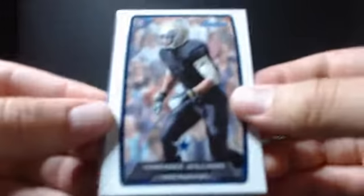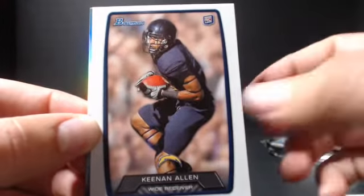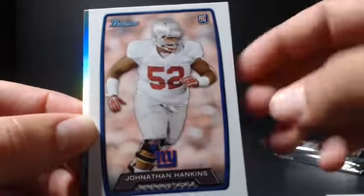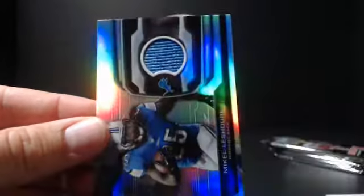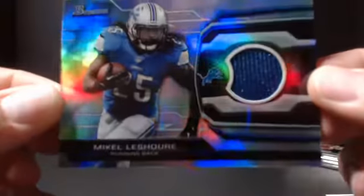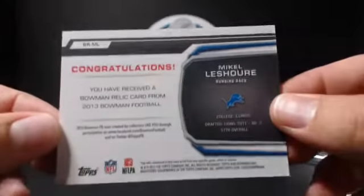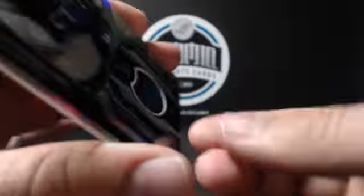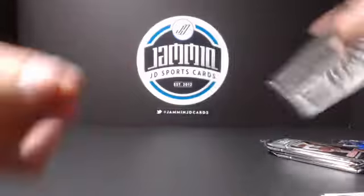Looks like we've got something a little thicker in this pack. Terrence Williams, rookie. Keenan Allen. Ryan Broyles. And ooh, nice — relic! So we did get one of the relics. Mike Shore. It's a nice card. These are not numbered, but that is cool. It's always nice to pull a little jersey out of a blaster, especially when they're not guaranteed anymore.